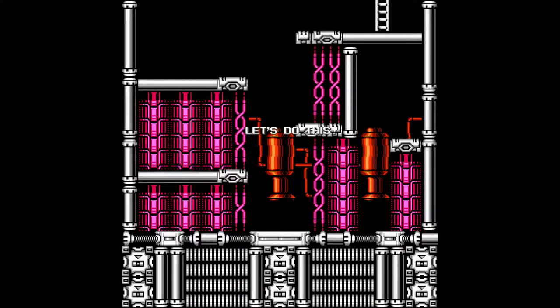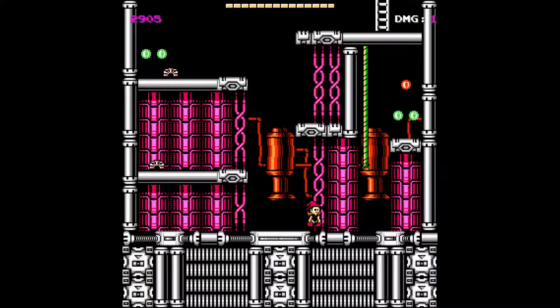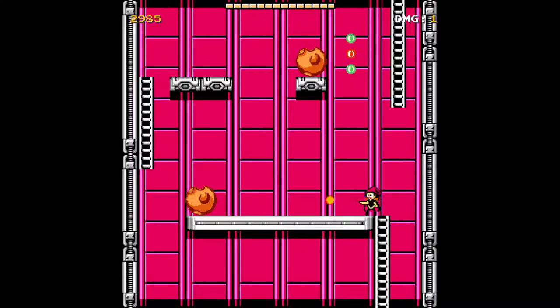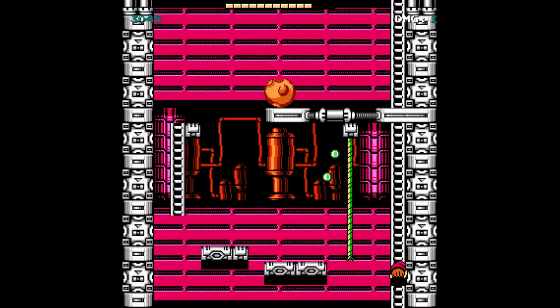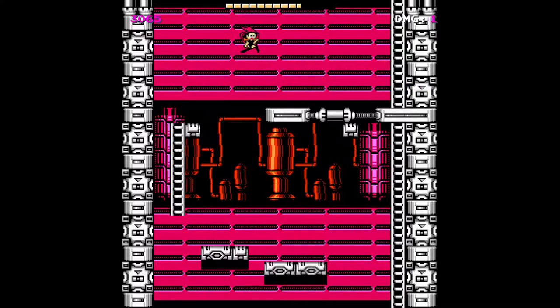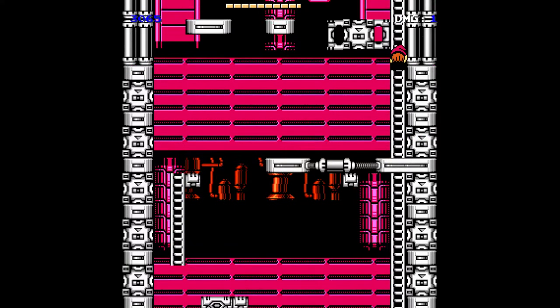So we have the obligatory fire slash machine stage or factory stage. We have a new gimmick: those temporary ladders or ropes — if you latch onto them for too long they will eventually fall. Good to know. And we have these enemies — when I shoot them once they'll fire a shot at my last position. Thankfully they only take 2 hits to destroy. So I gotta be quick while climbing these temporary ropes before they collapse.